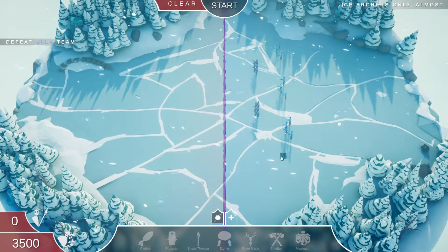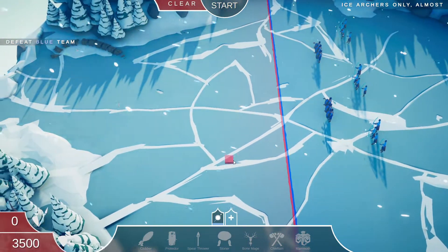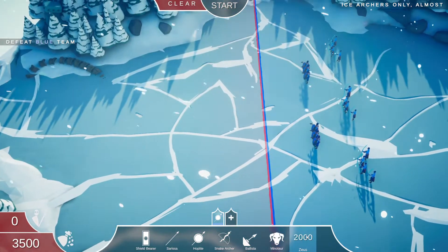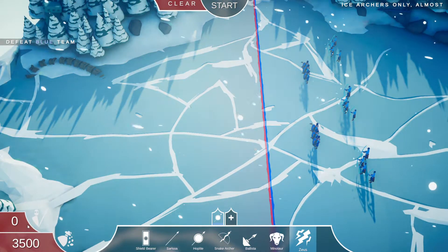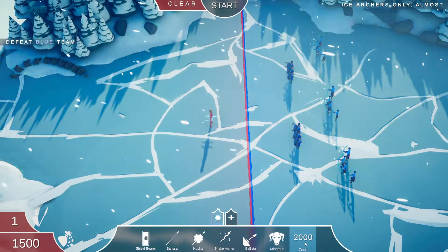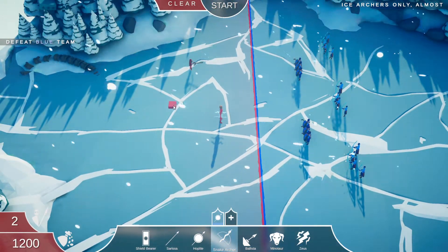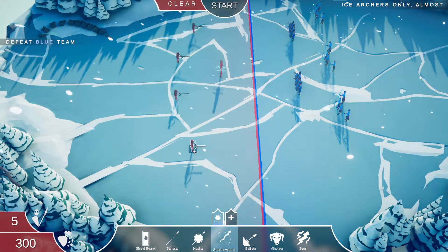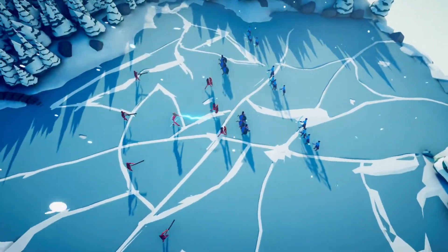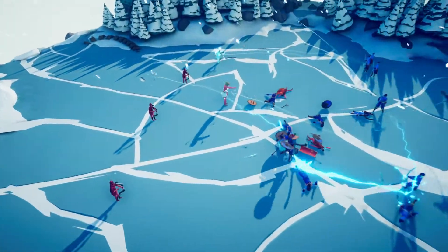Let's see if we get the ancients. It looks like Norse — yeah, ancient. A snake archer! We have a lot of money to start with, so I'm just going to go for the top thing. A minotaur — we don't have enough for that. We'll try some snake archers; I'm curious because they were never used against me. Zeus — oh yes, he does what I thought he would do. That's great.